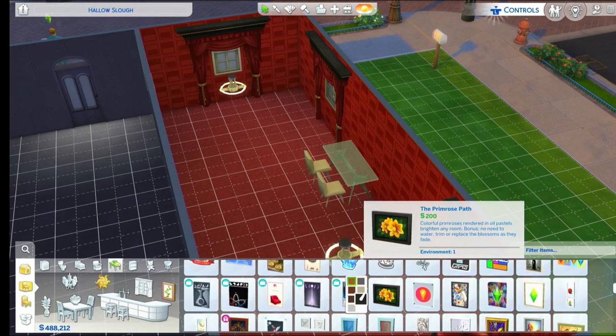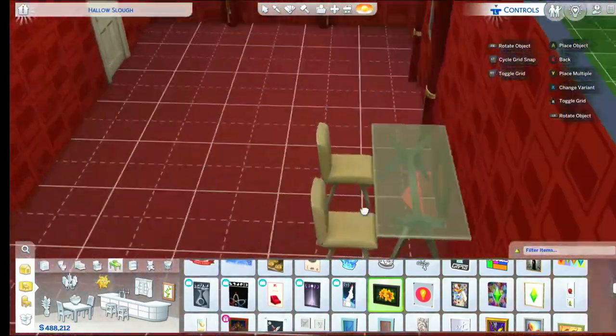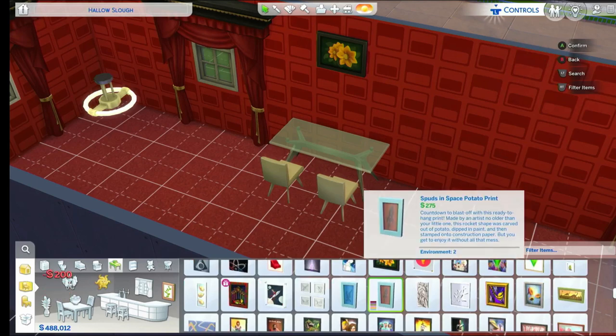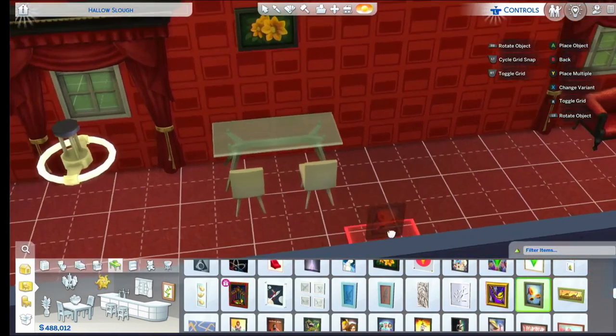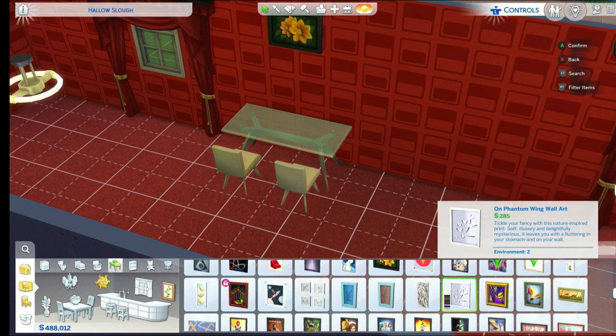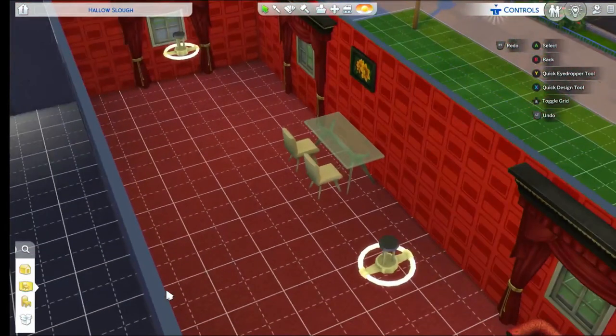Oh that one — yeah, that looks nice. It's a bit like a flowery picture there. Okay, and then just so you know, the next room we're making will be the kitchen. Yes, I want the kitchen to be next. Anything else you want in here? I'm fine with it, I like it. You're happy with that? Yeah, I'm happy with that. Kitchen next.